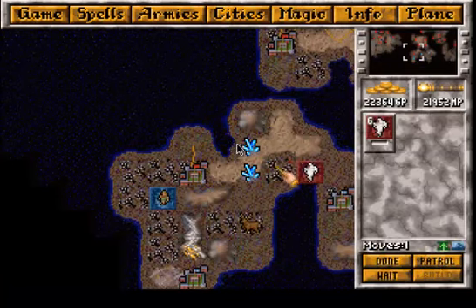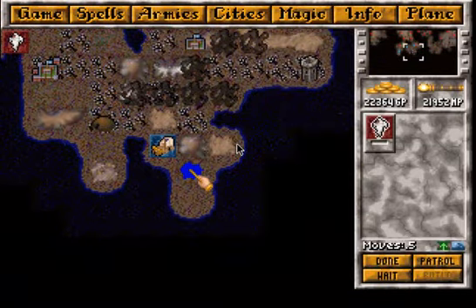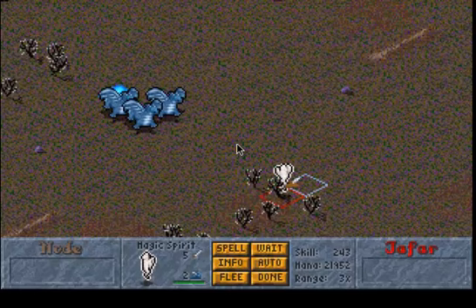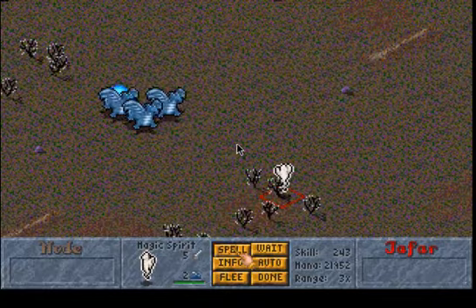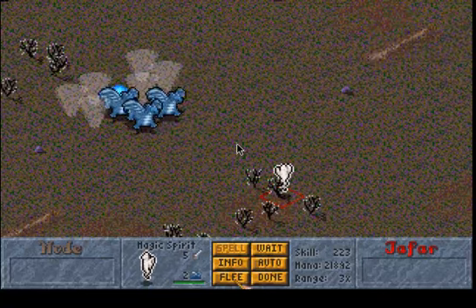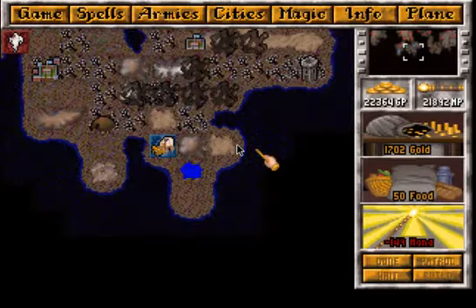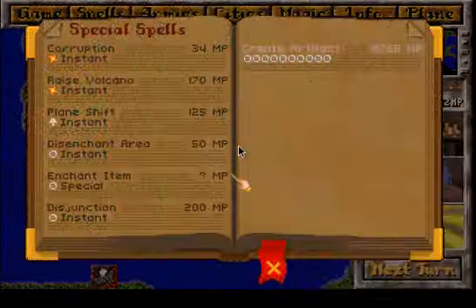It creates a portal allowing us to shift planes, but we don't need that anymore. And just three sky drakes, and maybe earth elementals — let's check. Air elementals. Six elementals and three sky drakes — that should be possible with our heroes. We'll see soon. And a superhero! Wow!